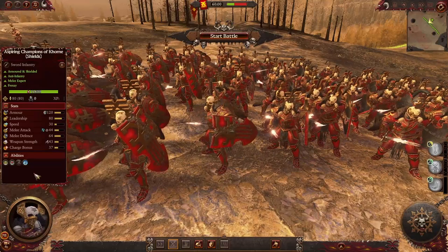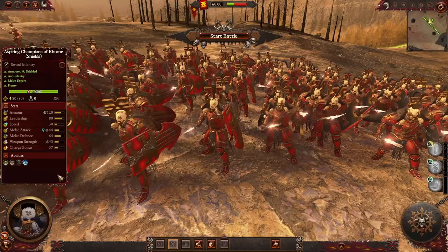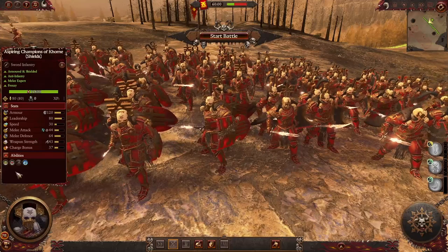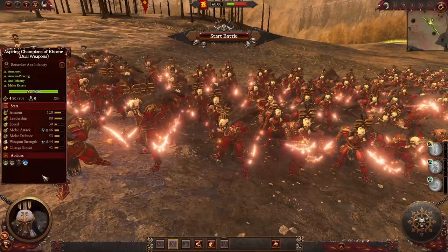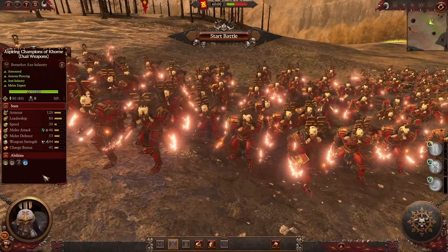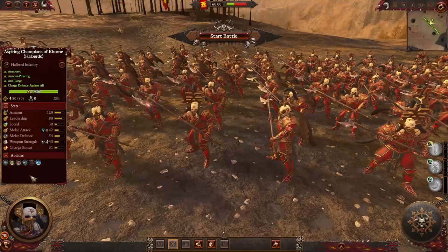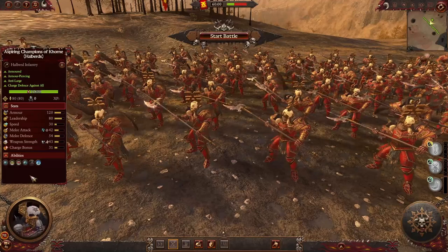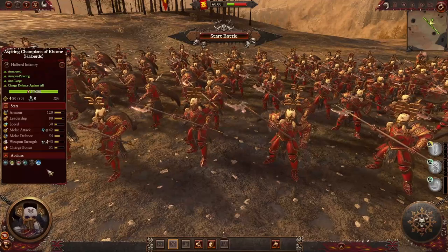Now we got three new units for the Khorne faction called Aspiring Champions of Khorne. The first one has shields. As all Aspiring Champions of Khorne, their melee attacks deal magical damage and they have the disrupted ability. For their passive abilities, they have immune psychology, the Rage ability, and spell resistance of 25%. Here's the dual weapons version — the anti-infantry version — with all the same abilities. And the last version with halberds is your anti-large variant; they have charge defense against all. Just take a moment and look at how beautiful these new units look.